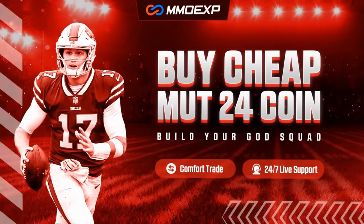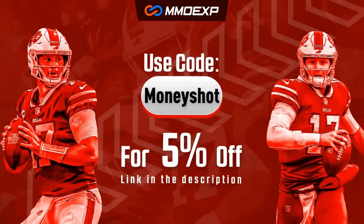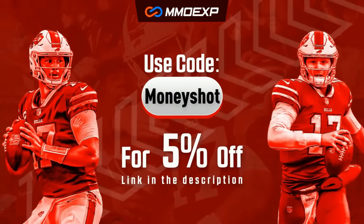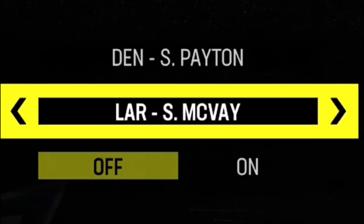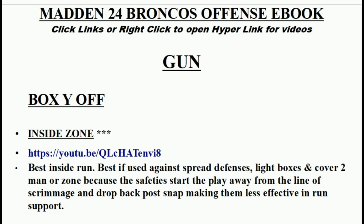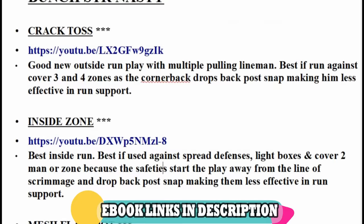For the fastest, cheapest, most reliable coins on the market, check out my coin sponsors at MMOXP.com and use discount code MONEYSHOT to get 5% off your order. The plays from today's video can be found in my Denver Broncos Offensive and Las Vegas Raiders Defensive eBooks. Download these or any of my eBooks by clicking the links in the description or the top pinned comment.